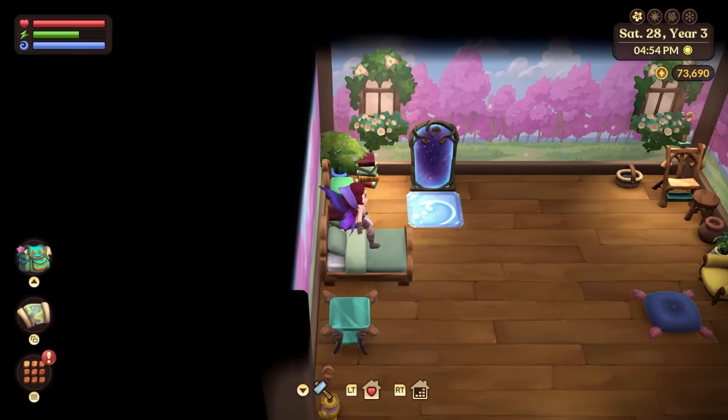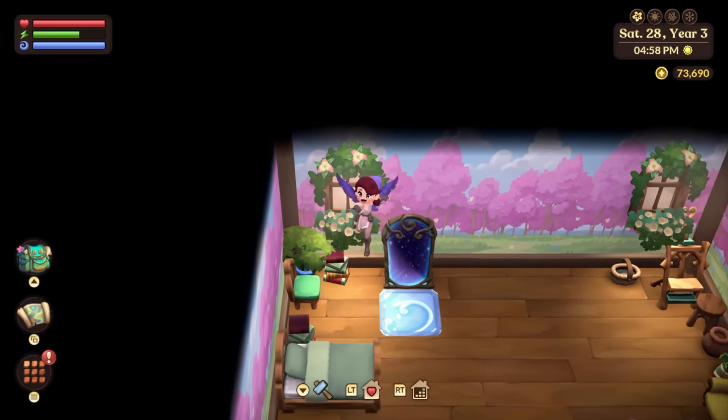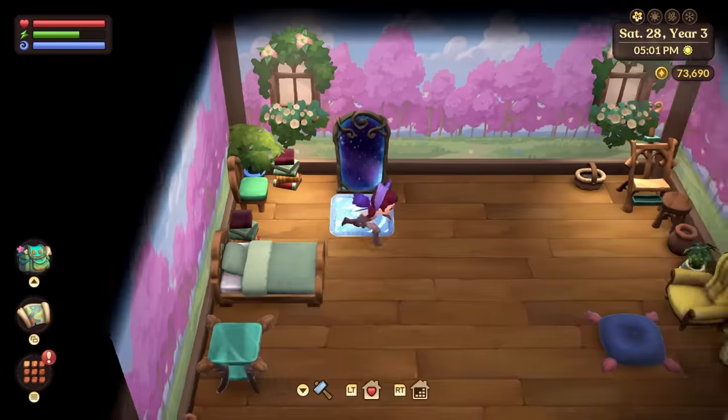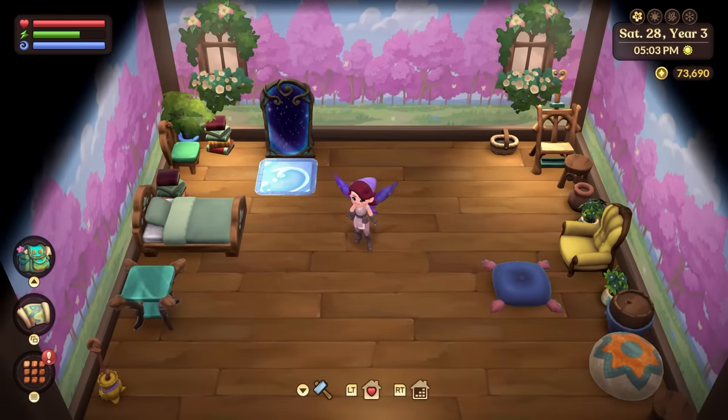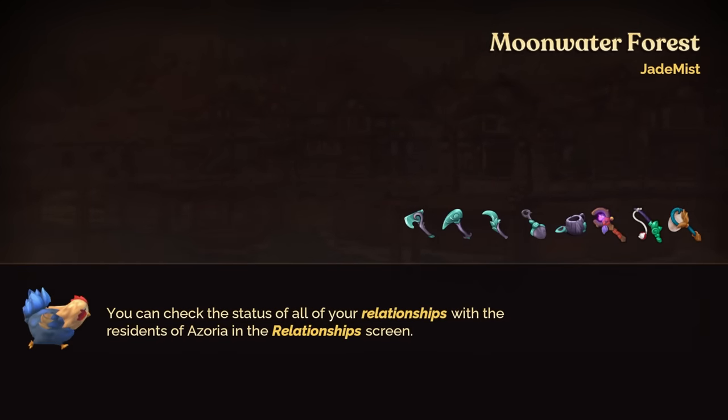I would say get at least five or more meals if anything. If you have a lower stamina bar, probably get like 10 meals of fish and mushroom soup. Go ahead and grab all your fish, get your mushrooms, get everything you need and craft up that food. All right, let's get into what you're really here for and let's go over the entire strategy on how you're going to run these mines.